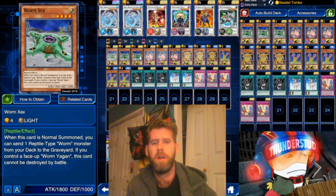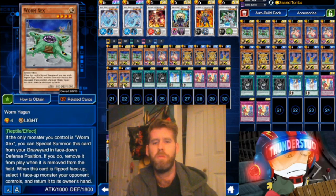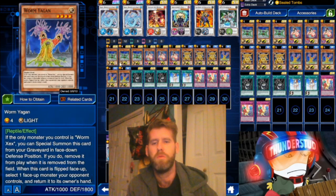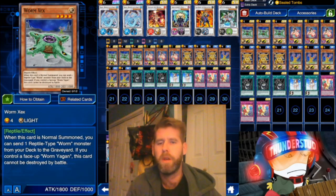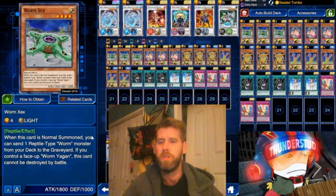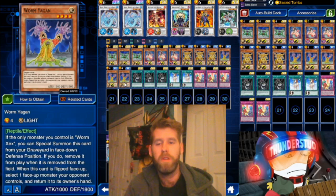The only synchros we're making are level six. We got some brand new Worm support — a super rare Worm Zex. When this card is normal summoned, you can send one Reptile Worm monster from your deck to the graveyard. If you control a face-up Worm Yagen, this card cannot be destroyed by battle — pretty cool.